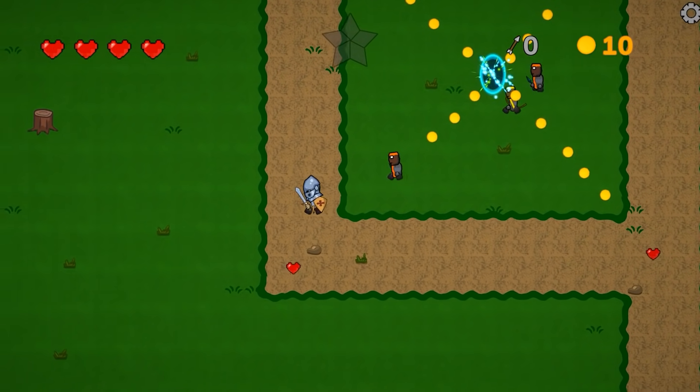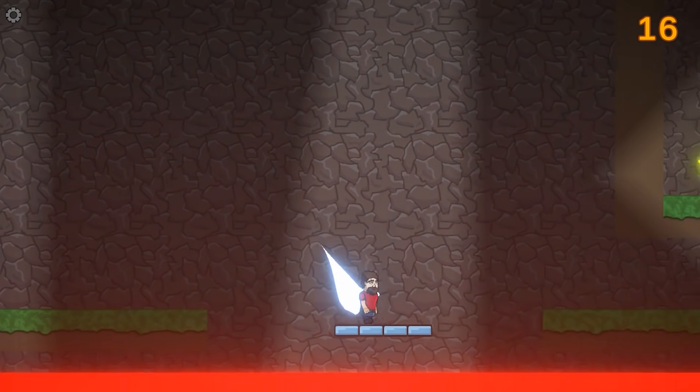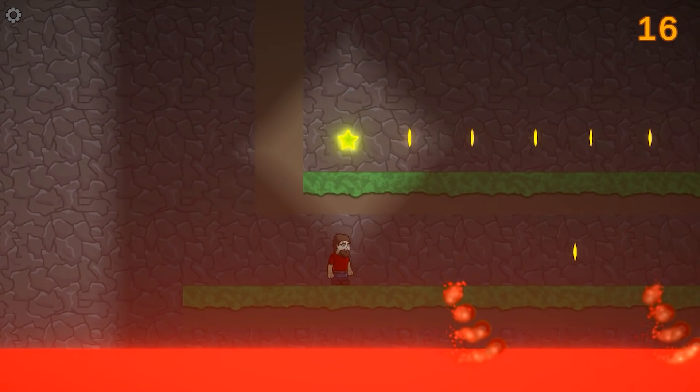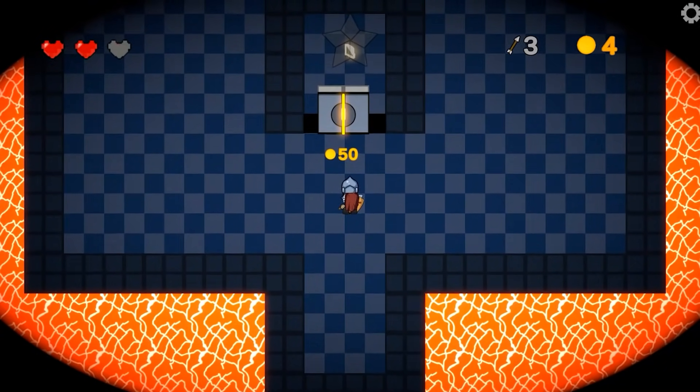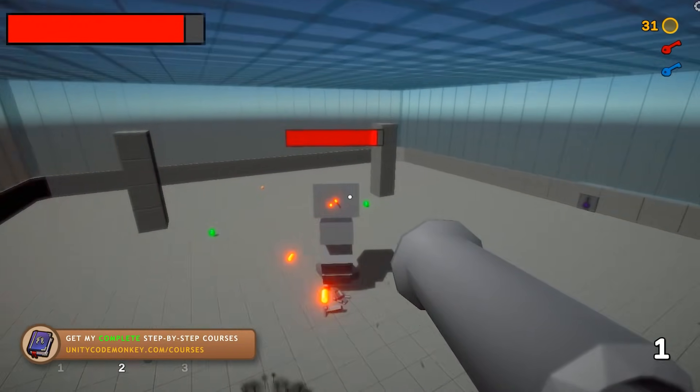It starts off teaching you the basics of Unity and Visual Scripting with the simple platformer. Then it ramps up the complexity with the action RPG, which is packed full of features. And finally ends with this awesome FPS, which takes all that knowledge and applies it to a 3D game.